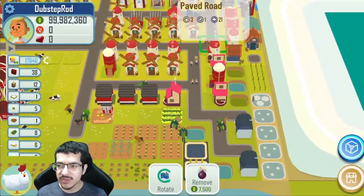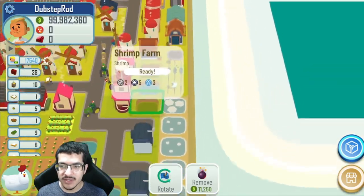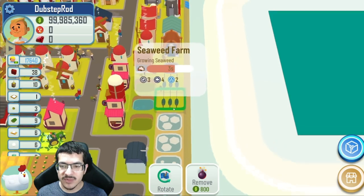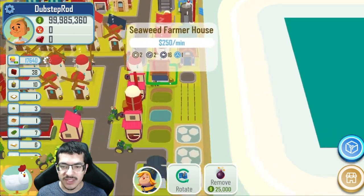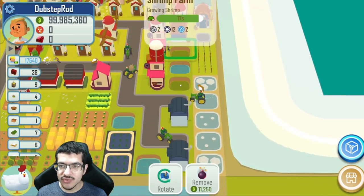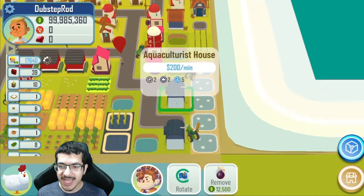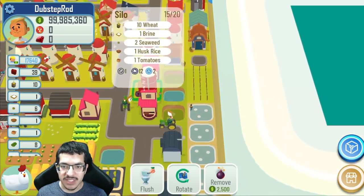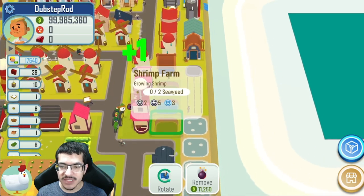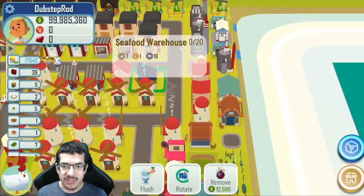I'm going to explain the seaweed and shrimp section. I have two seaweed farms for all the seaweed that I need; that's being picked up by two seaweed farmer houses. Then two shrimp farms, and that's being handled by the aquaculturist houses. They're picking up the seaweed, taking it to the shrimp farm, and as soon as the shrimp is ready and grown they'll pick it up and put it in the seafood warehouse.